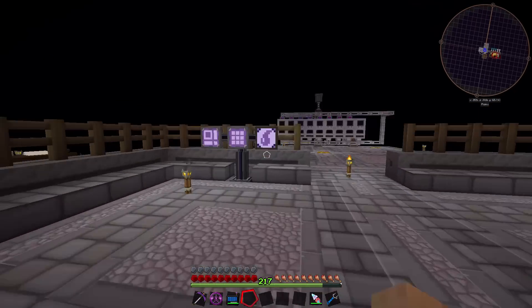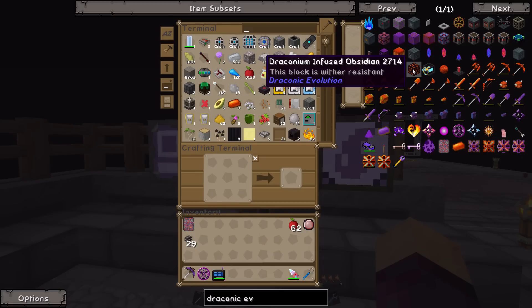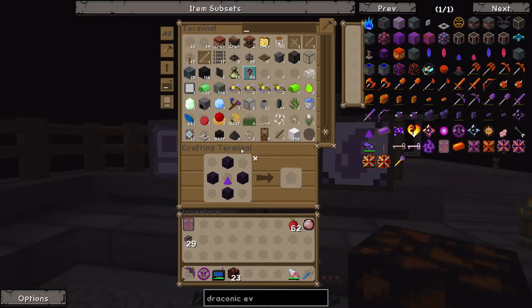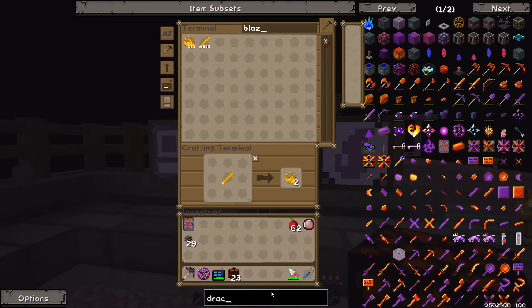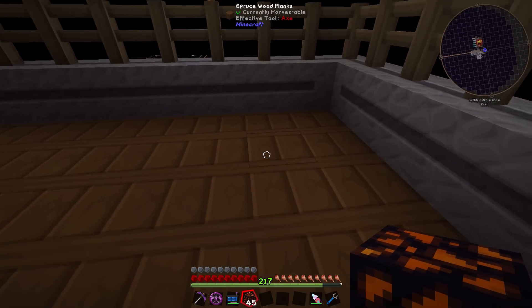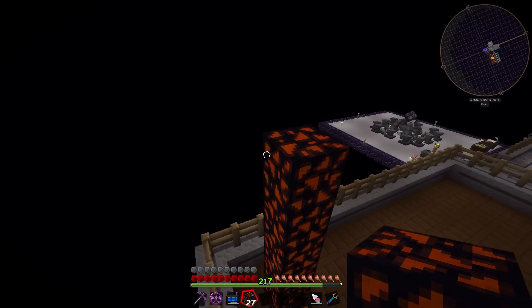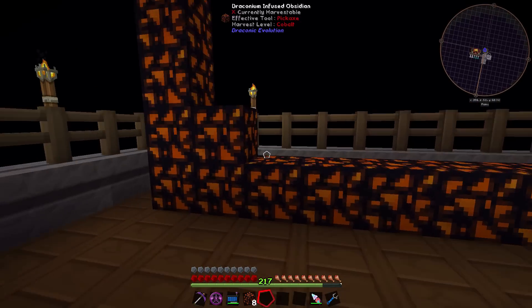I want to have a really big portal over here at the back so we can just run through it and it takes us back to the overworld instead of having to carry the charm around. The draconium infused obsidian is the new block used for this. I'm going to make about 23 of those - we have 5,190 blaze so I'll take a bunch more and make quite a few more infused obsidian. I want a somewhat big portal - not 150 by 150, but a big long one that goes along and up.